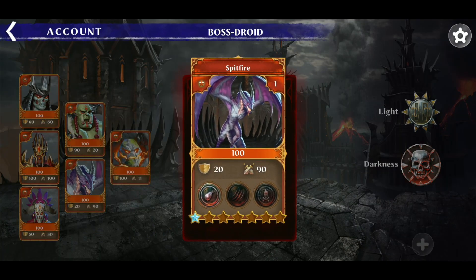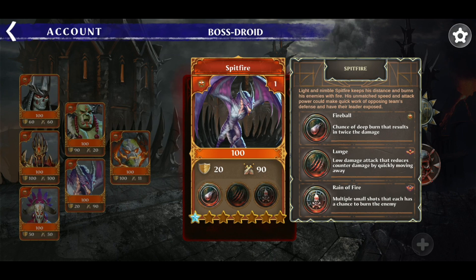The next one in our team is an attacker card called Spitfire, and he is a little dragon-like creature. Being an attack card, he has higher attack power but his defense is not the greatest, so we have to think about using him with some of the other cards for him to be effective and not just get killed out there. Once you upgrade him, he has some really cool moves where he can deal massive damage, so make sure you use him during attacks.